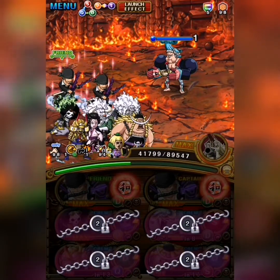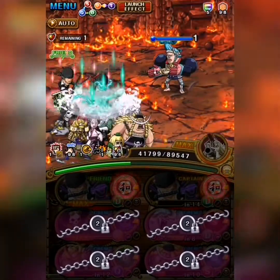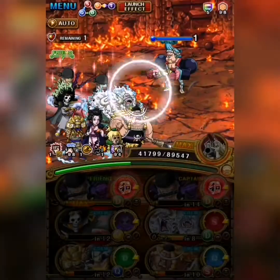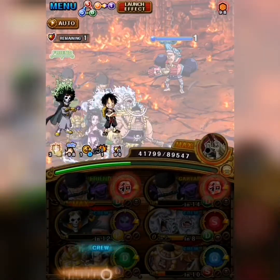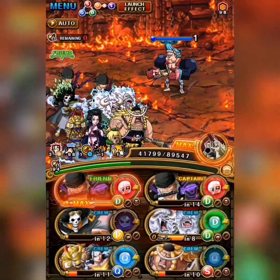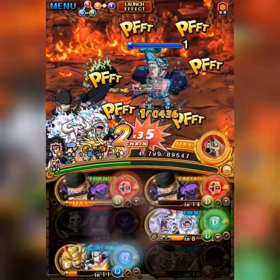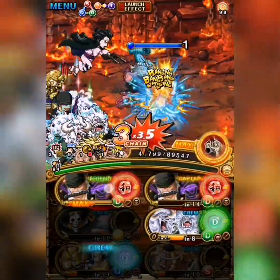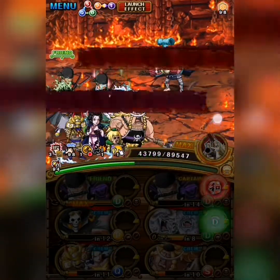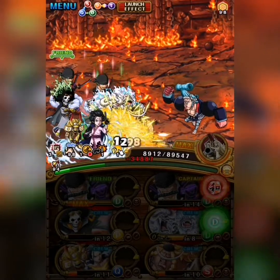We now have a chain orb and attack boost from Zoro, and we use Brook to extend that — Brook only extends the attack boost if we already have both attack and orb boost. Now we do a little burst because we can't get enough damage with just two Zoro specials, so we deal some damage without going below 50%, he attacks us, and we finish him off on the following turn.